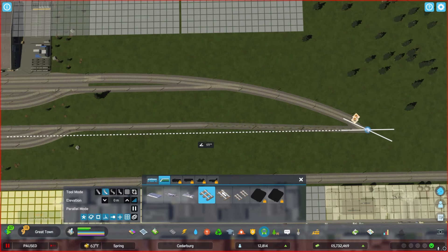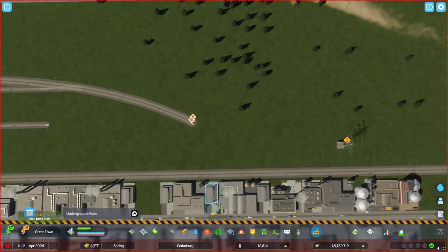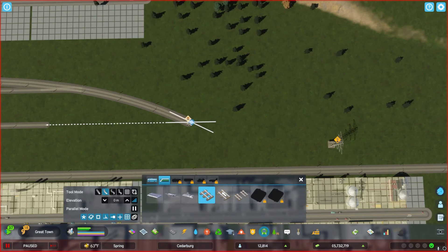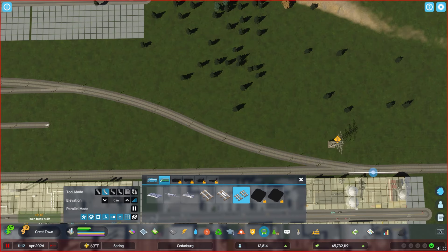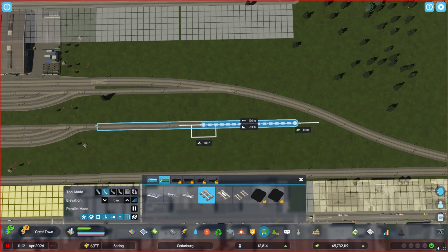We're going to have a lot of people moving in with some bursts of population. With that, you always get waves of traffic, which you'll see later in this episode — I'm going to maybe disable some crosswalks just to help with traffic flow as people are moving in, because it just happens so quickly.